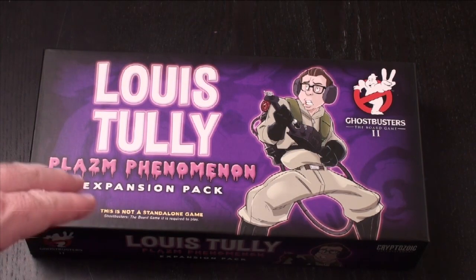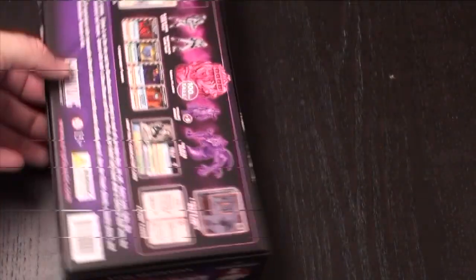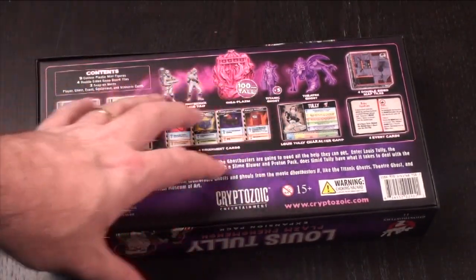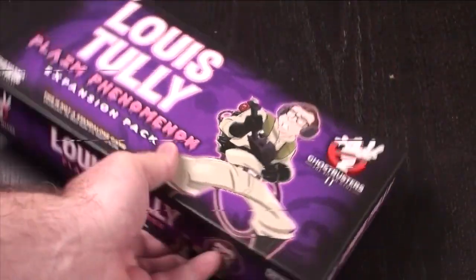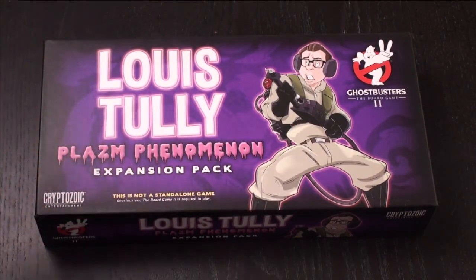Here's the Louis Tully Plasma Phenomenon Expansion Pack. I wanted to open this up and do an unboxing before I played with it, to show you what's in here and what you're going to get. You're going to get the Gigoplasma inside, some new miniatures, and a new scenario. It's one of the few things that came in a box — this and Slimer with the Ghostbusters 2 expansion came in a box, which I appreciate.